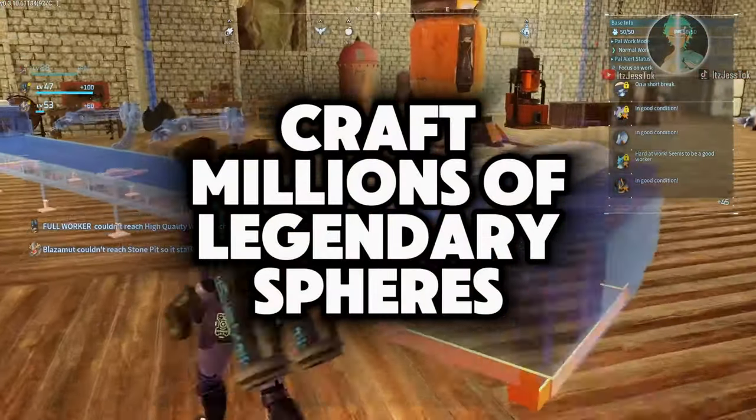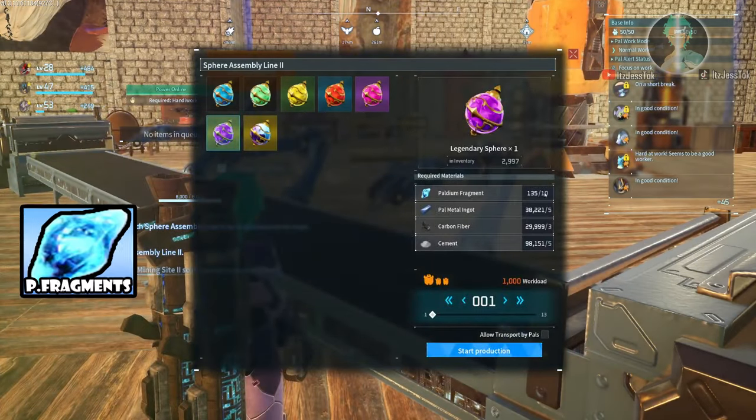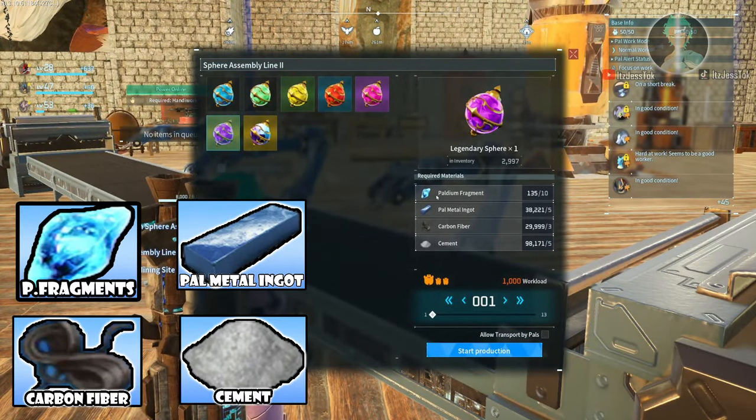When it comes to crafting legendary spheres, you're gonna need certain materials. These are the four materials, and then we're gonna find out how to get them.